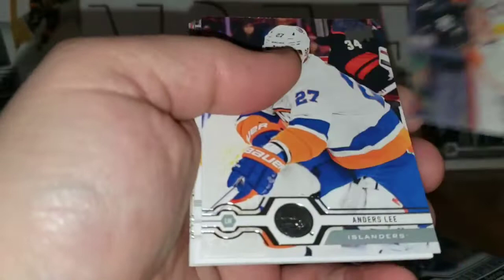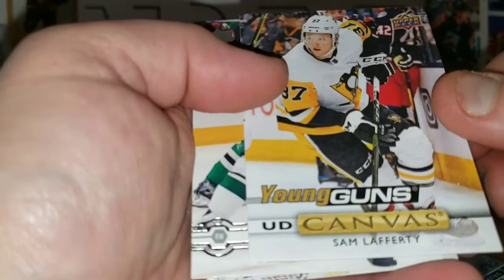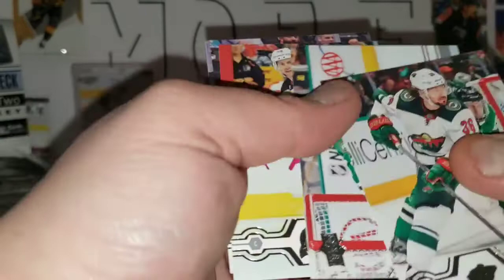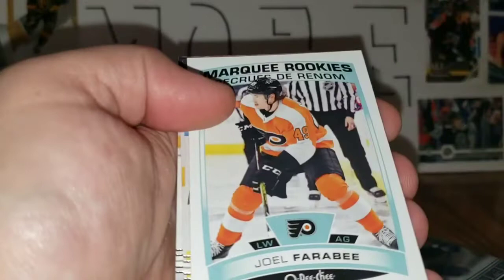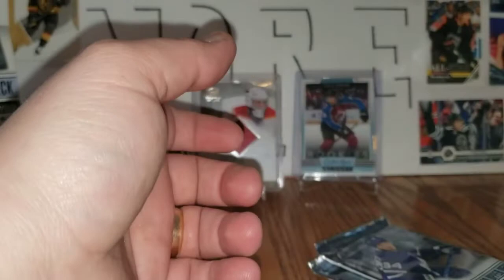Erik Johnson, Claude Giroux. Wonders Lee — canvas Young Guns of Sam Lafferty. Wish it would have been a MacKinnon or Hughes or something, but we did get a canvas Young Guns — Sam Lafferty from the Penguins. Matt Zuccarello, Ben Bishop, Travis Zajac, and Kevin Labanc.